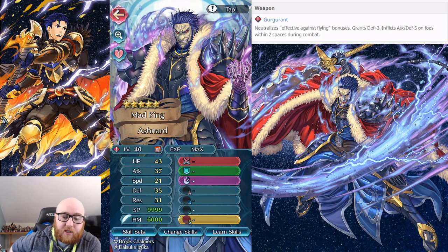Ashnard is a really interesting free-to-play unit. We have a red flying, which finally breaks the blue lance flyer curse, and he actually got a unique weapon — not just some random silver spear or silver lance — he actually gets a unique weapon. So for a Grand Hero Battle unit, it's about time we got something a little bit like this.